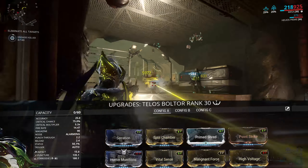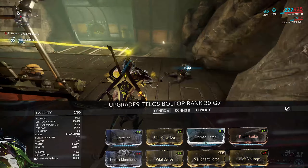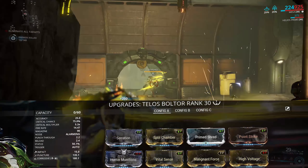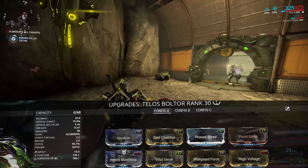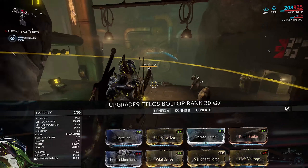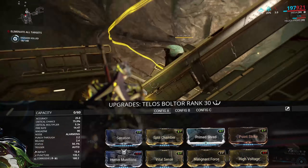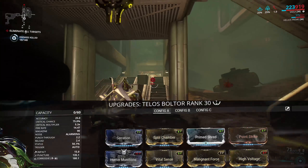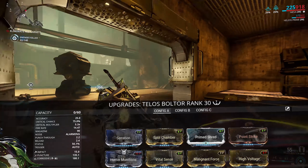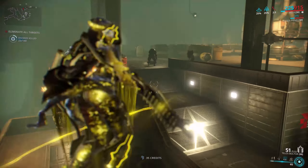You could change the way you Forma the weapon — leave the D polarity on since it comes standard, add another V so the weapon ends up with 4 Vs and a D, and then put Prime Cryo Rounds on there for viral plus slash from Hunter Munitions. The reason I didn't do this was because of the lack of native slash on the weapon, so you're fully reliant on Hunter Munitions to combine with the viral procs rather than getting additional procs from the weapon itself. But it is a viable option.